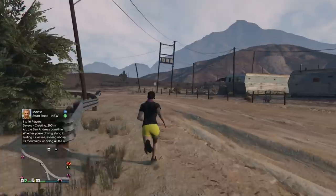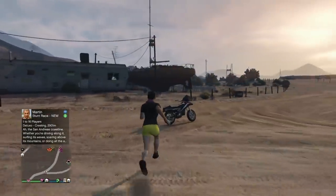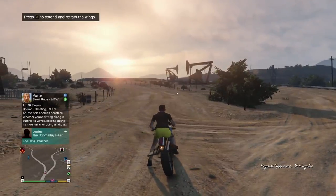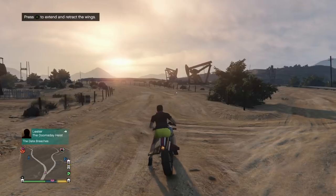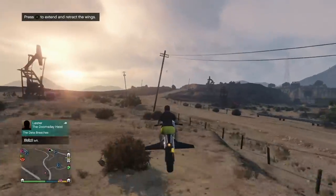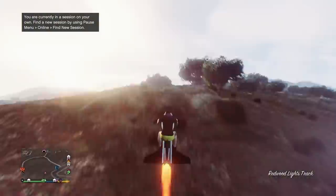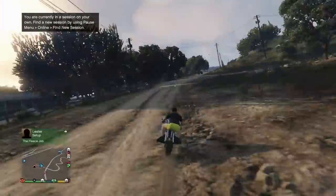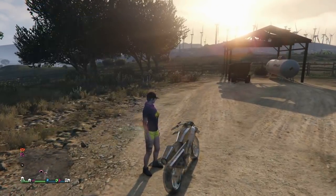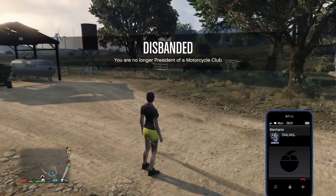Now you can sign in as an MC or CEO and call up your Oppressor or Buzzard — that'll be what you're taking back over to the bunker. I'm taking my Oppressor back, and I'm going to tell my friend to go ahead and leave the session. You're going to see on the left it's going to say my friend left the session. Now all I have to do is head back over to the bunker.